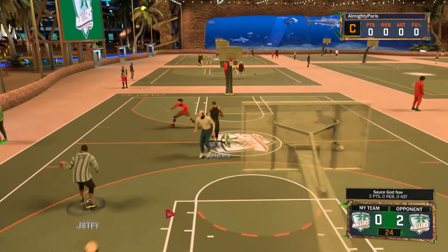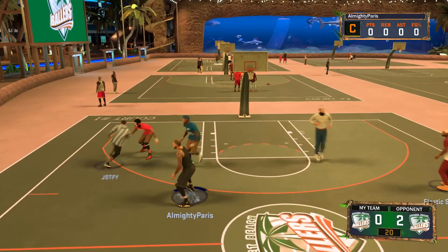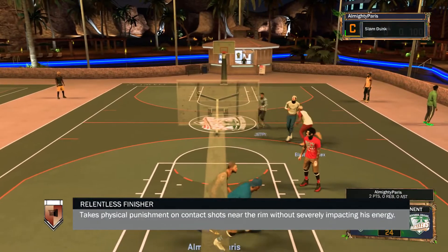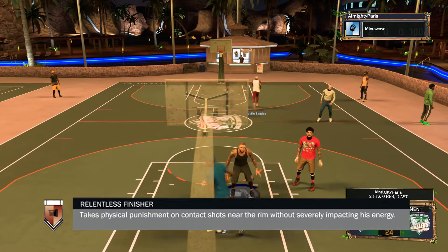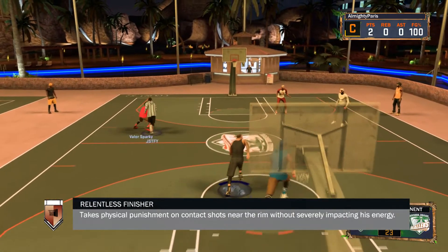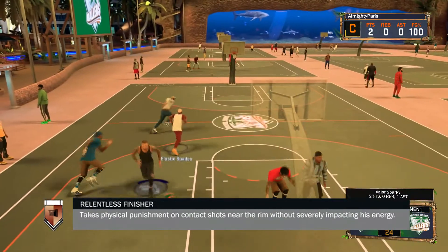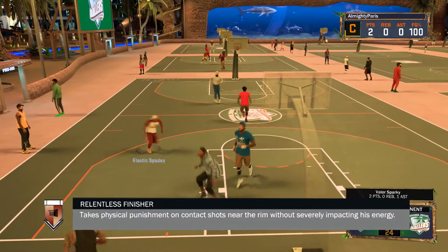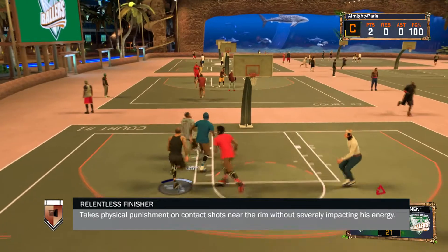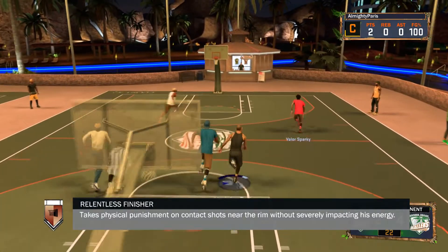Now onto the inside scoring badges. We got Putback King and Relentless Finisher. Everyone knows Relentless Finisher. All you gotta do is drive to the rim, get contact, and you'll finish through it. It's good for park because some people just like to drive all the time. If you like to drive to the rim a lot, you're gonna want Relentless Finisher — it'll help you a lot, trust me.